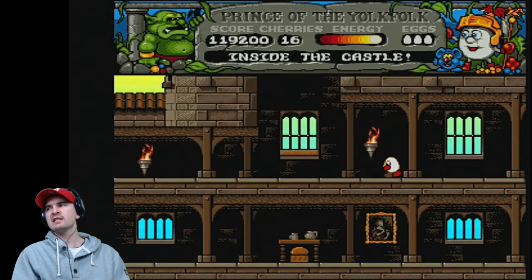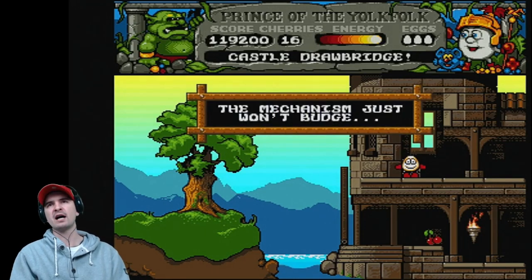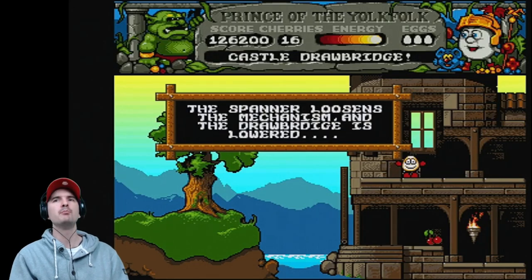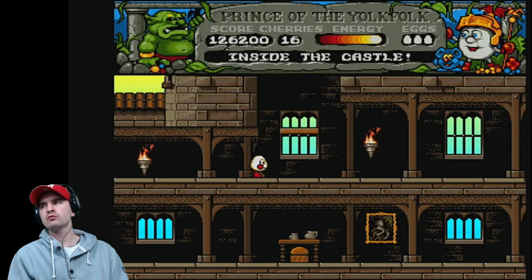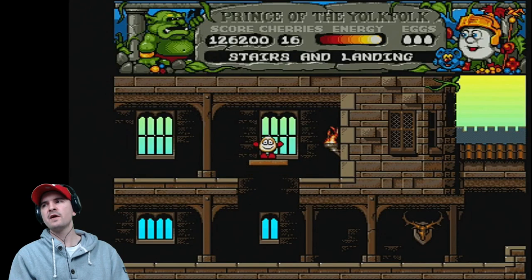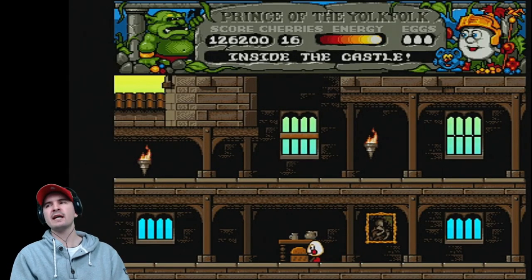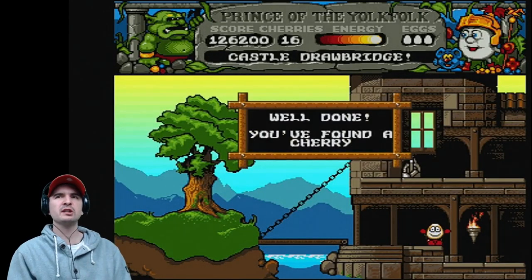The Dizzy Collection on Amstrad CPC, ZX Spectrum, and CD4 was Dizzy, Treasure Island Dizzy, Fast Food, Fantasy World Dizzy, and Magic Land Dizzy. We arrive at the Castle Drawbridge — the mechanism just won't budge. Well, we just happen to have a greasy spanner. The spanner loosens the mechanism and the drawbridge is lowered — boom. So many of these games have drawbridges. The Dizzy Collection was also released for Amiga and Atari ST — that one contained Quick Snacks, Treasure Island Dizzy, Fast Food Dizzy, Fantasy World Dizzy, and Magic Land Dizzy. The Excellent Dizzy Collection on Master System and Game Gear was Go Dizzy Go, Dizzy the Adventurer, and Panic Dizzy. How many times am I going to say Dizzy today?